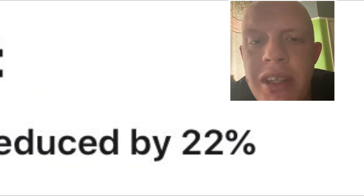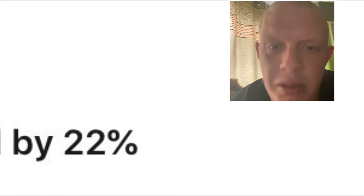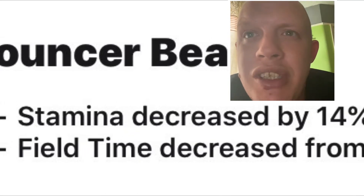Starting with Big Shot — they're going to reduce the range of it by 22, which is massive. So now you can actually place your unicorn and stuff like that in front of the keeper and they can't just Big Shot it. Big Shot's range was ridiculously long, so this is a really good change.